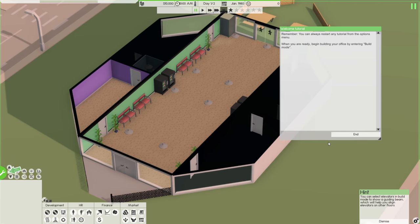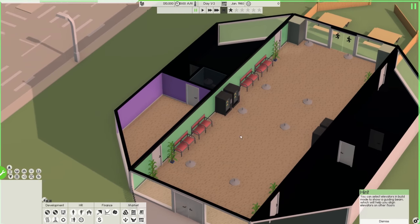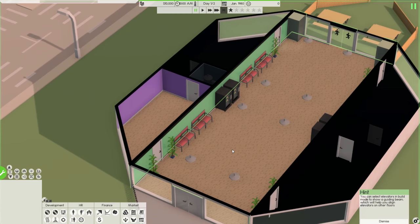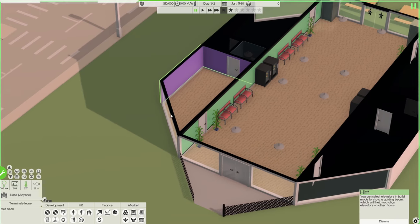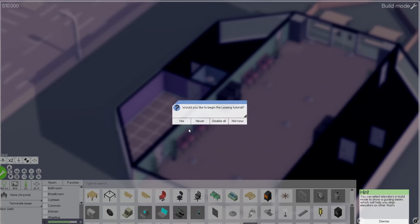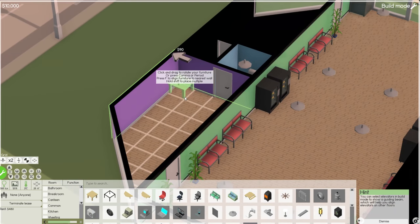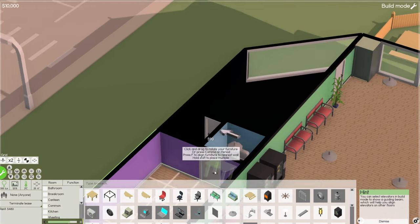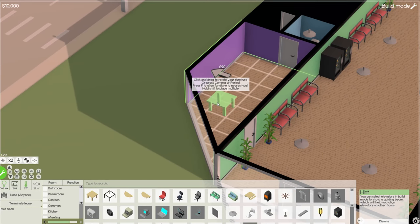You can always restart any tutorial. So we actually now start with this office, which is interesting — we can build in this area and potentially buy adjoining areas too. We have a little bathroom here, and the nice thing is this place is already heated, so we won't be running into the problems we ran into last time.